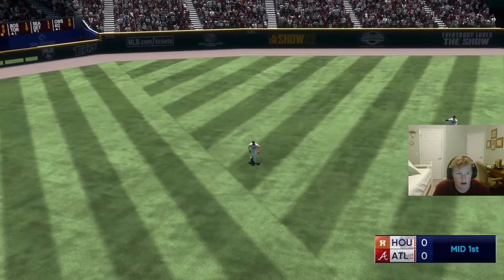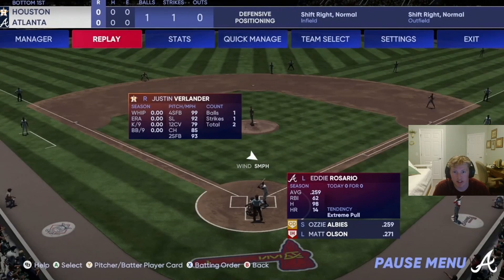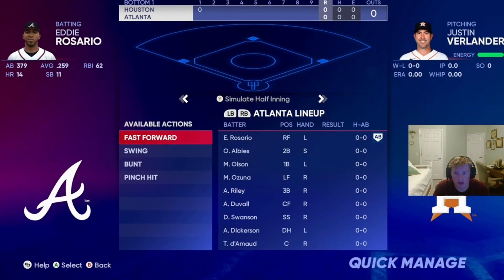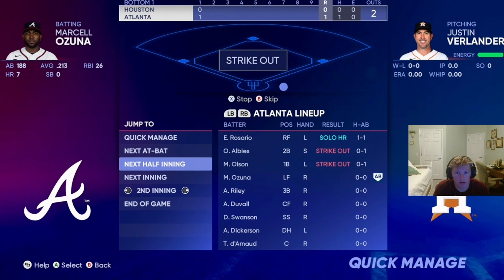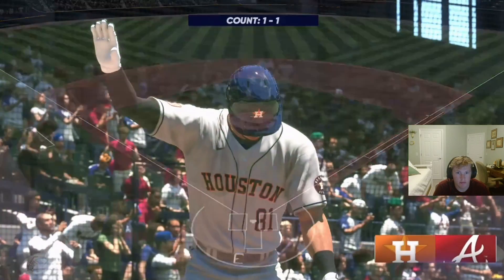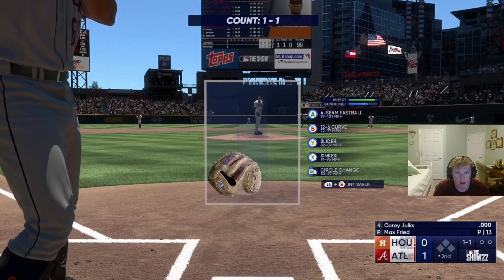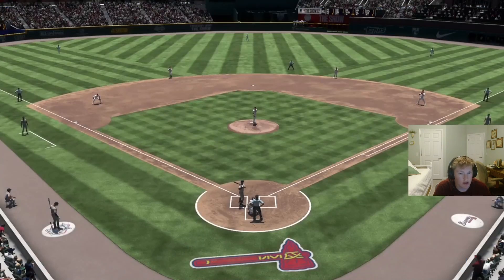Right after you pitch your inning, to make it go quicker you're going to skip your pitching half - Quick Manage, Fast Forward, Next Half Inning. Solo home run, double, strikeout - boom, and you're in the next inning. That was about a minute total.